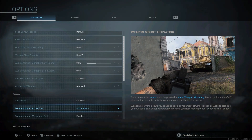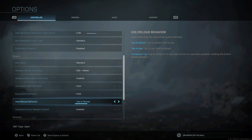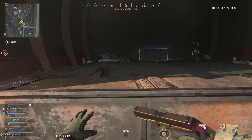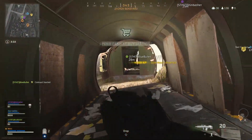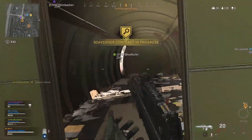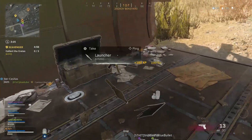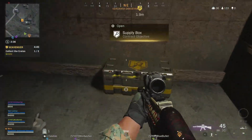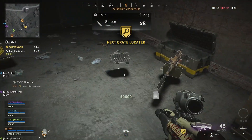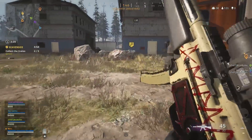Another setting to look at is the use/reload behavior. By default this is set to tap to reload, but if you change this to contextual tap, it means that when you're looting, opening doors, and pretty much any action in the game, you can just tap to pick up items instead of having to hold each time. By changing this you will be a lot quicker looting, and considering how fast Warzone gameplay is, it will definitely be a massive advantage.